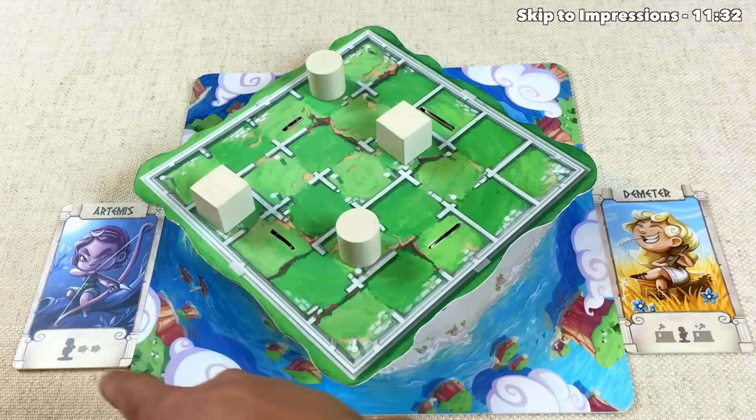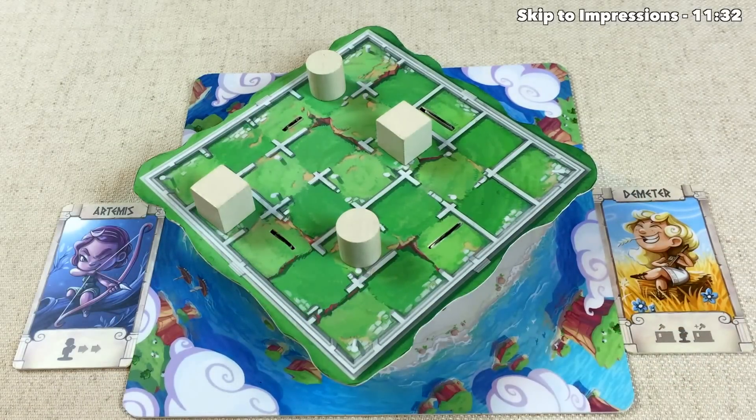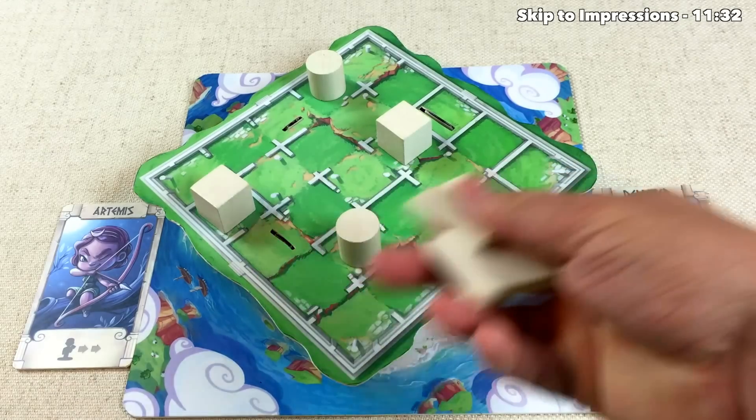The bonus Artemis gets is they can move their builder twice before they build. The bonus Demeter gets is that once they've moved, they can actually build two different blocks, but they have to be in different spots.